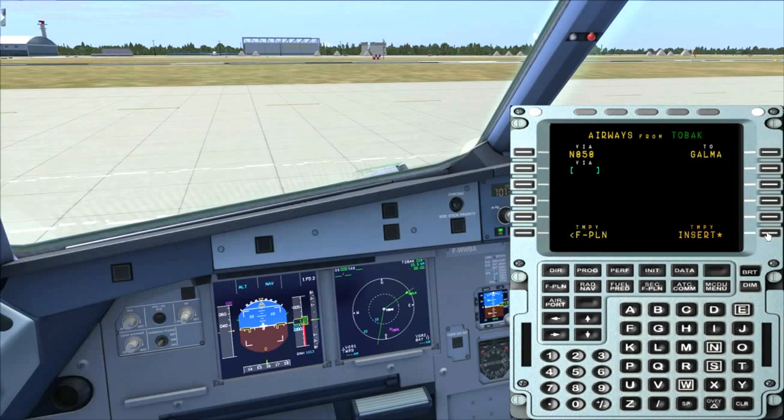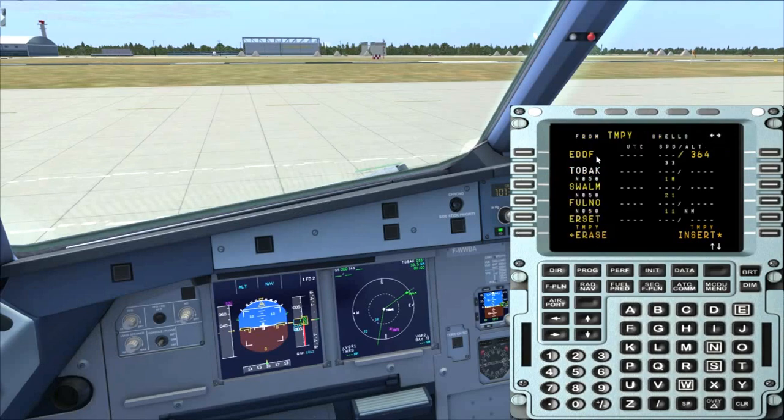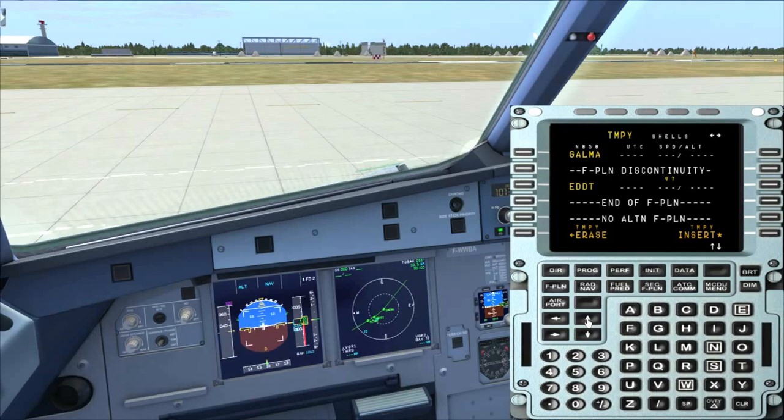If you are unsure or just want to make sure, go to the temporary flight plan. Everything that is yellow in there is temporary; everything that is white is fixed. This is also shown on the navigational display. I haven't figured out how to maximize it yet, so we just have to live with that for the moment. We can then click through the route and see if what is in there is what we expected — from GALMA and then direct to EDDT.